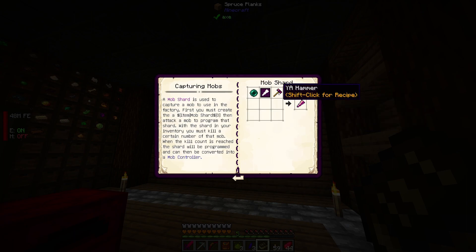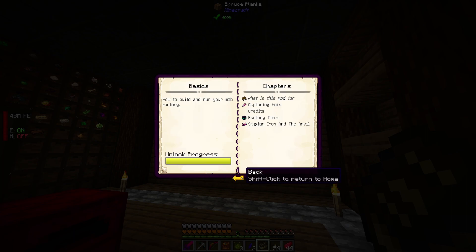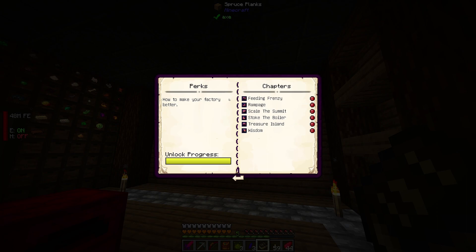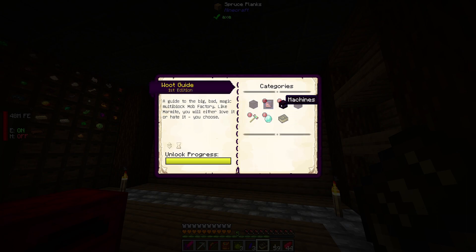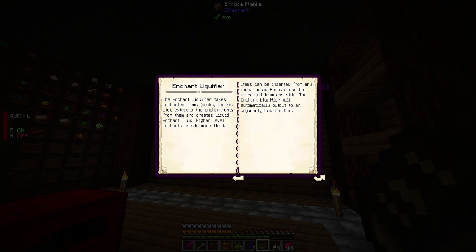Let's just look at the basics — perks, how to make your factory better. Feeding Frenzy, RAM — let's not get into that. Let's just try to build one. Under machines and factory components: there's a die liquefier and an enchant liquefier. The enchant liquefier takes enchanted iron, books, and swords — liquid enchant can be extracted from it, and it'll automatically output to adjacent tanks.